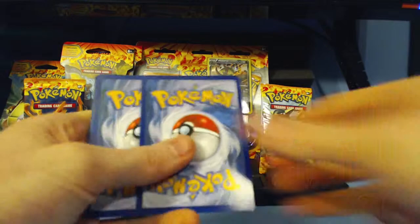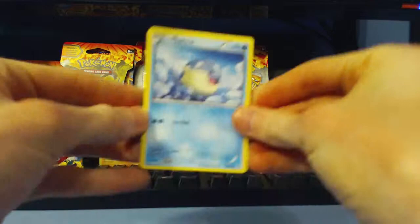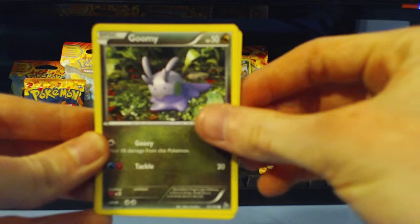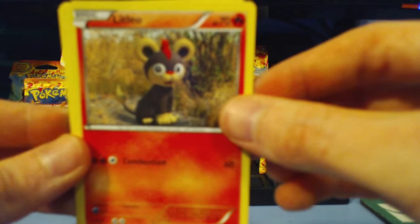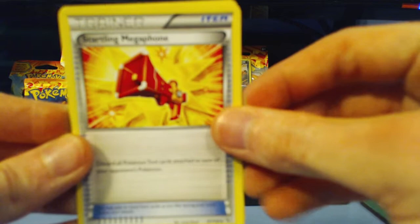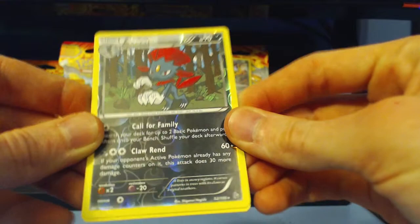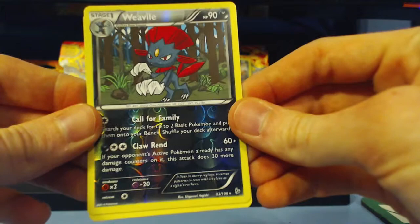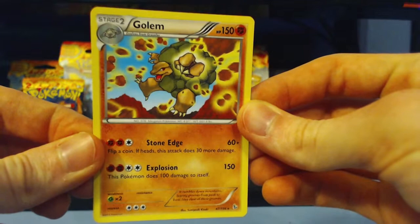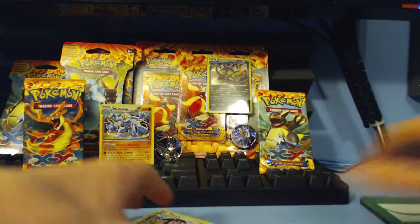There's an online code you could comment and potentially win. First pack pulls: we have Spewpa, Binacle, Espurr, Goomy, Litleo, Miltank, Startling Megaphone Trainer item card, Floette, reverse holo rare Weavile — I love it. Not a huge fan of dark reverse holos because you can barely tell that they're holo, but I do like Weavile and I like getting rare reverse holos. And then our rare is a non-holo rare Golem. Not great pulls for the first pack, but that is all right.